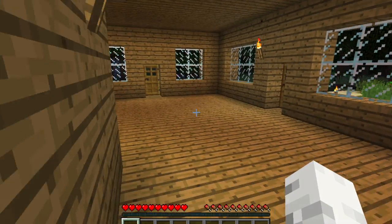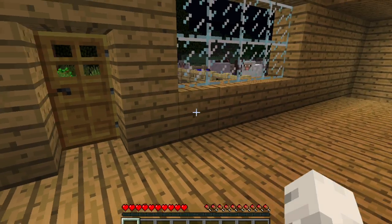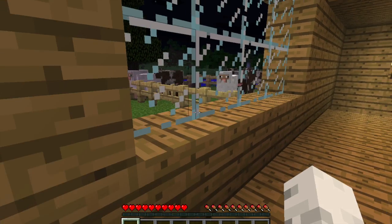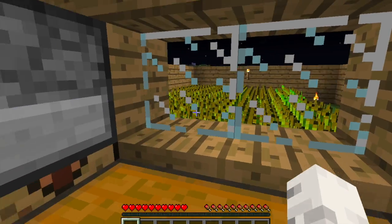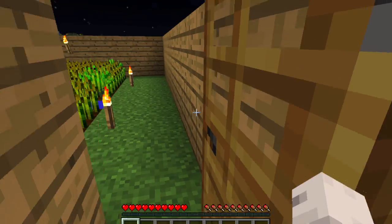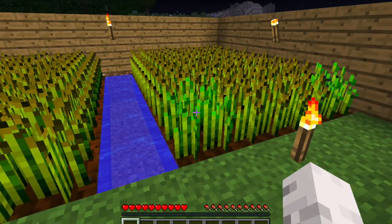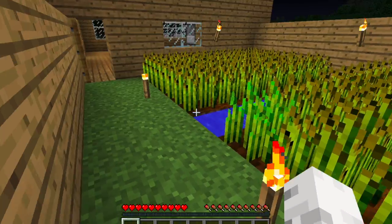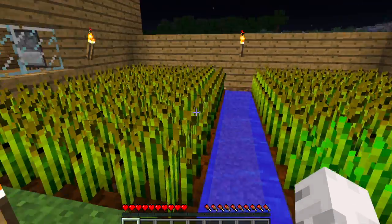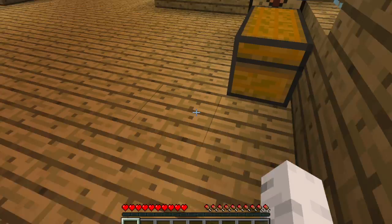I've put up a lot of windows out here. As you can see, I have a little pen with cows and sheep. I really like what I did here — I made a little wheat farm out here. I think the wheat is almost entirely grown; I like to wait till all of them are done so I can just go and punch all of them.